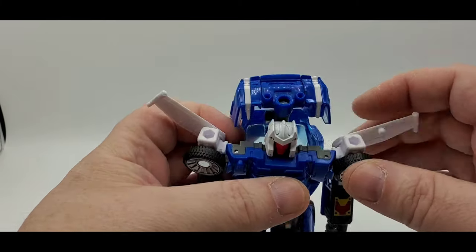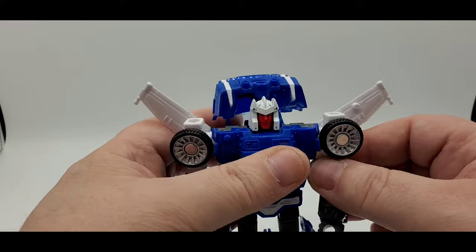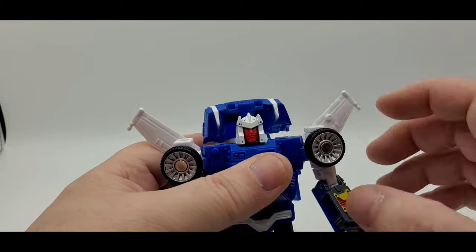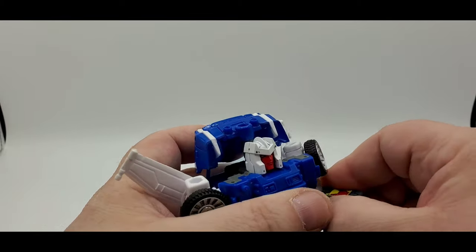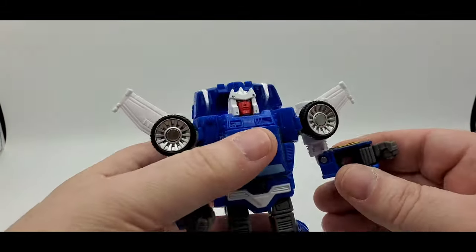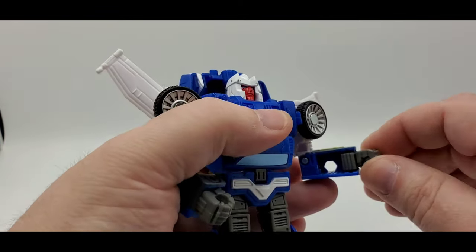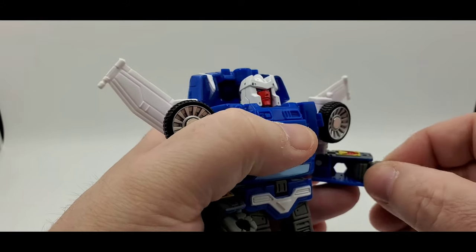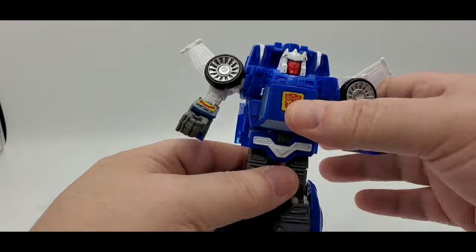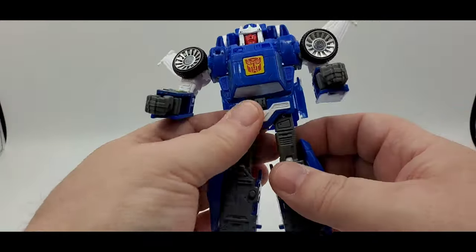The shoulder rockets move up and down and you can put blast effects on them. He also has holes on the body for more blast effects. There's a backward butterfly due to transformation. Elbow bend is about 90 degrees with a swivel. There is a big gap and hole in the forearm from the transformation — a bit unsightly. The fist is mostly fixed, just slightly in and out. A third-party company will probably make a little filler piece for that.